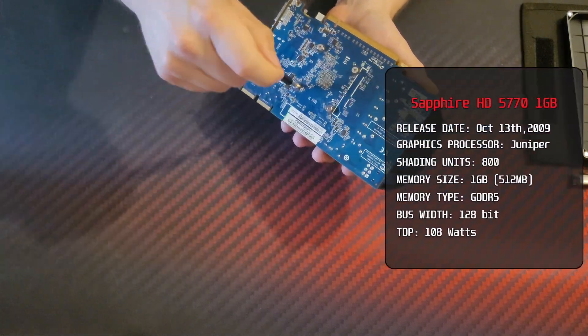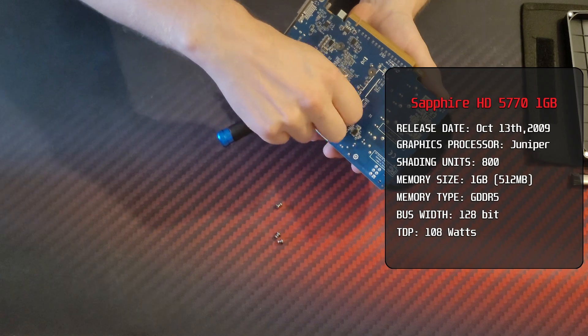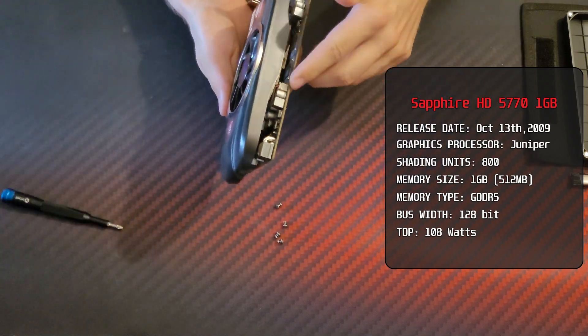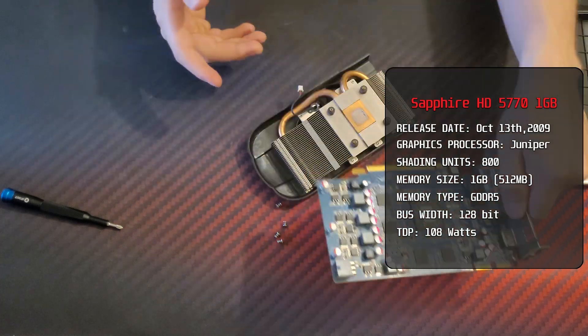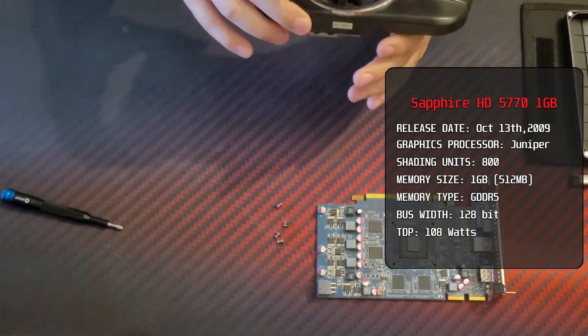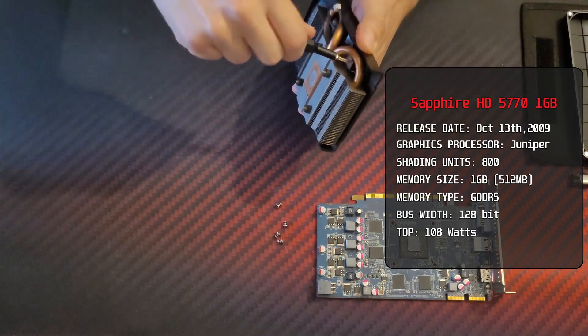As I mentioned, this card was released in 2009 with the Juniper graphics processor and 800 shading units. At that time there were only two card variations: 1GB, which is what I have right now, and a 512MB variant — but both versions used fast GDDR5 memory.